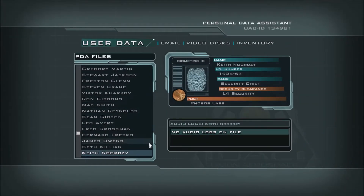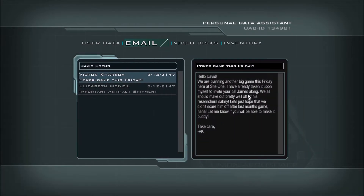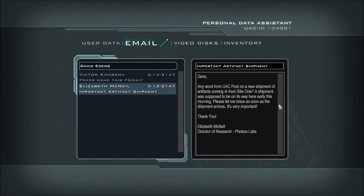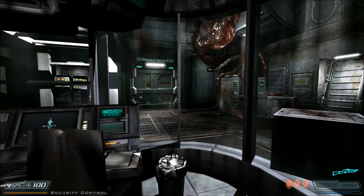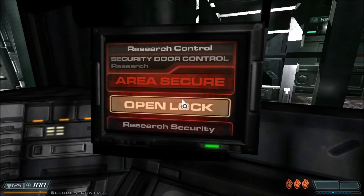The last PDA of the level belongs to David Edens. Let's see - there's an email about a poker game this Friday. Any word from UAC post? Please let me know, it's very important. No codes or anything like that. Let's go ahead and unlock the doors here.